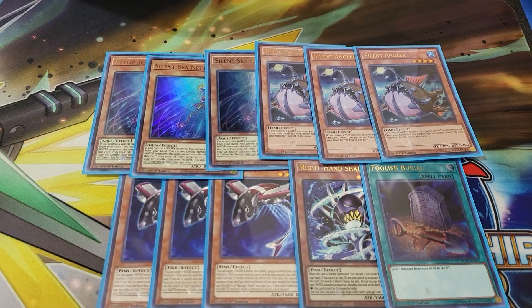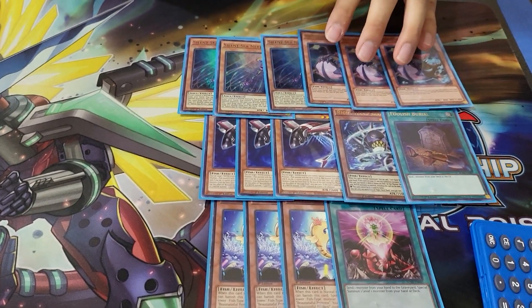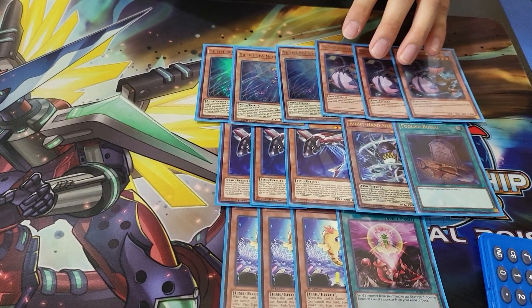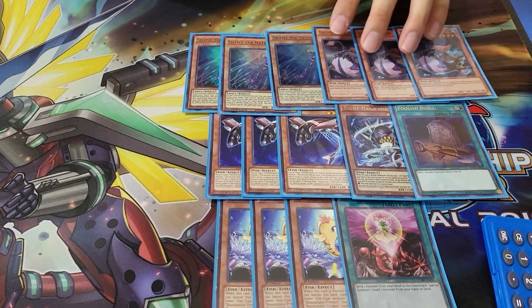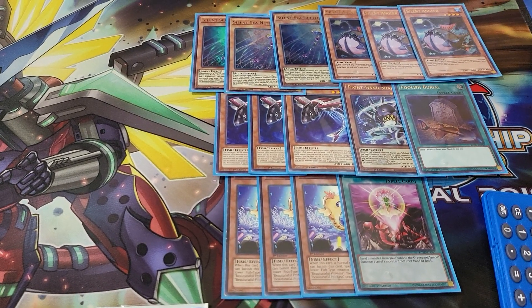Another extender — and I think it's the best extender — is Silent Angler. If you control a water monster, you special summon it. You just can't special summon water for the rest of the turn. If I control water, I special summon it. And it's an inherent summon, so it's not an activated effect.